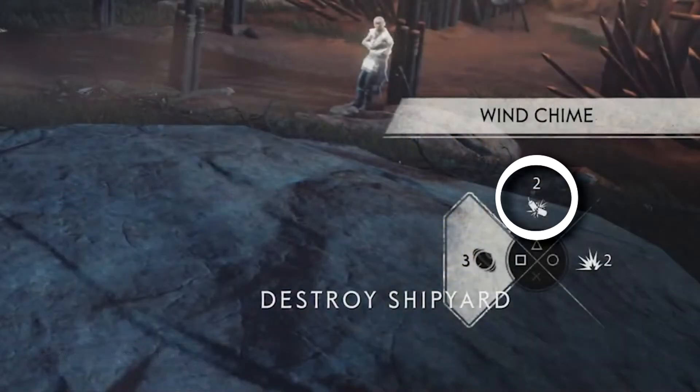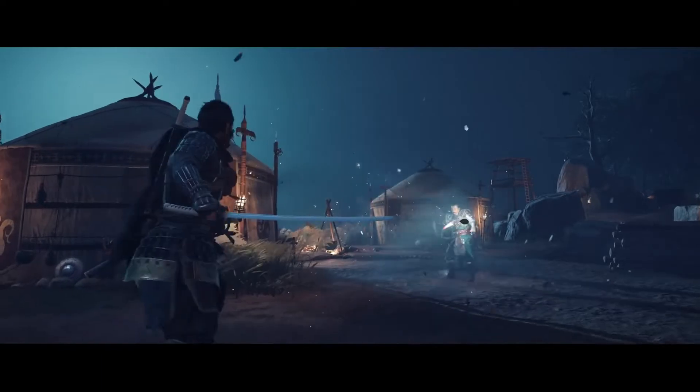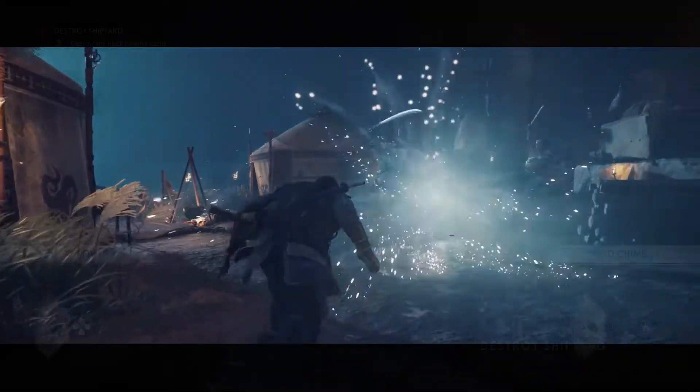On the top we can see firecrackers, perfect to distract multiple enemies. We will see a demonstration of that later in the gameplay. Lastly on the right, there's an interesting one since we do not know exactly what it is. By its simple design, I would guess it's some kind of explosive — maybe a sticky explosive that can stick to enemies, as seen in this clip.